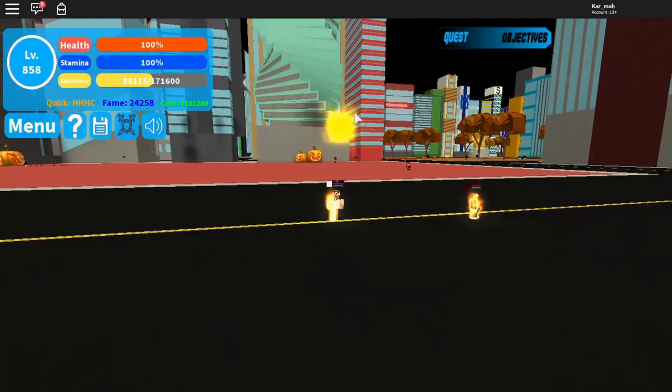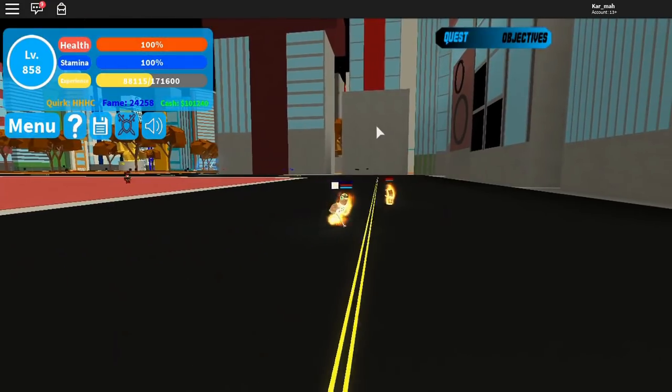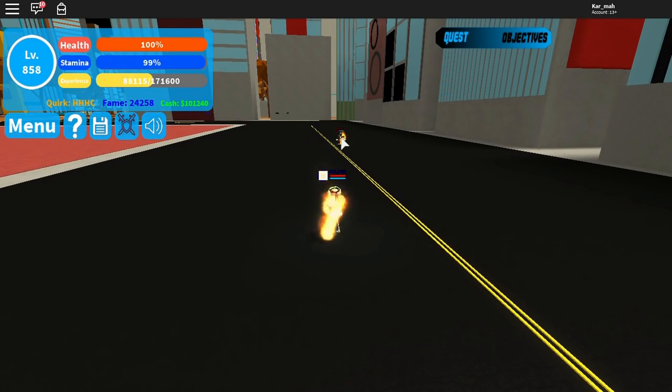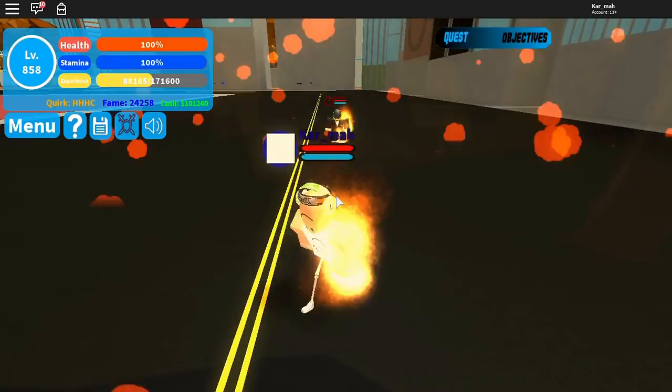You have a Q move that you can aim and shoot — a fireball, just like that. Let me shoot it at the owner, just like that. So that's the Q move.